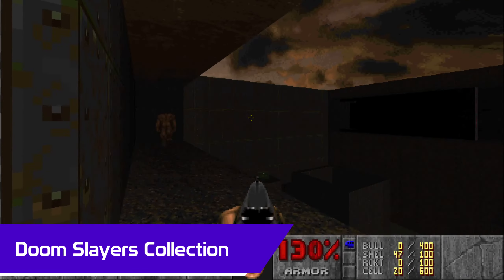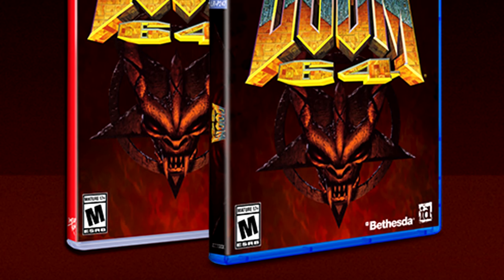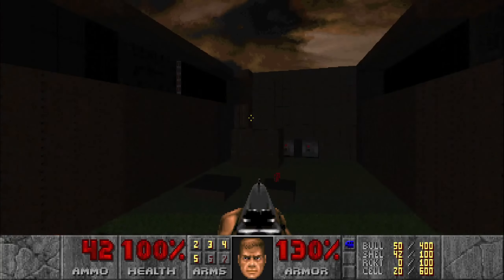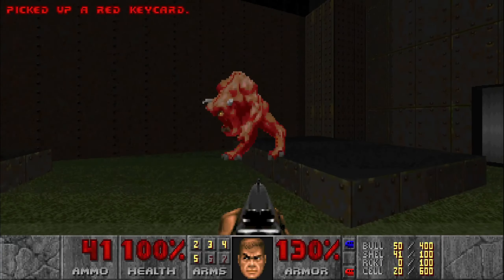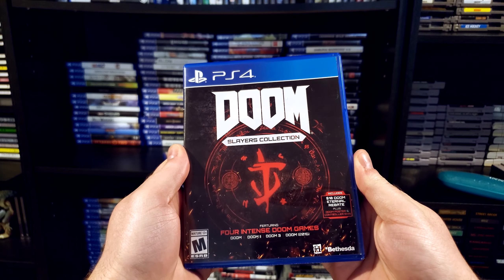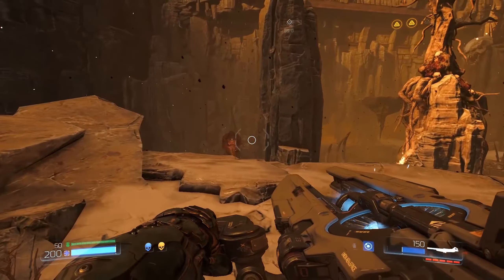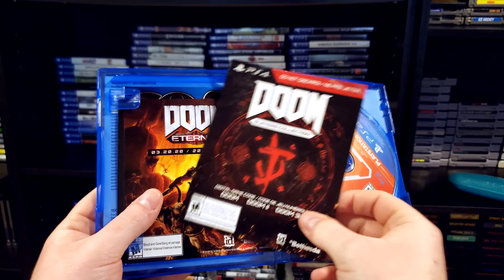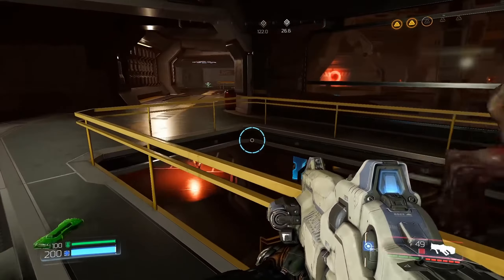The Doom games have always been pretty easy to get a hold of on most platforms, especially in recent years. Even Doom 64 has a PS4 version now, though that particular game isn't included in the Doom Slayers Collection. This is still probably the best way to get your hands on as many Doom games as possible with one purchase. The Doom Slayers Collection includes Doom 1, 2, 3, and the 2016 reboot. It's really more of a bundle than a collection, though — there's no main menu where you choose which game to play. It really just seems to be Doom 2016 on the disc and a download code for 1, 2, and 3, which is a little unfortunate. I would have much preferred a true collection on the disc, but it's still a good value all in all.